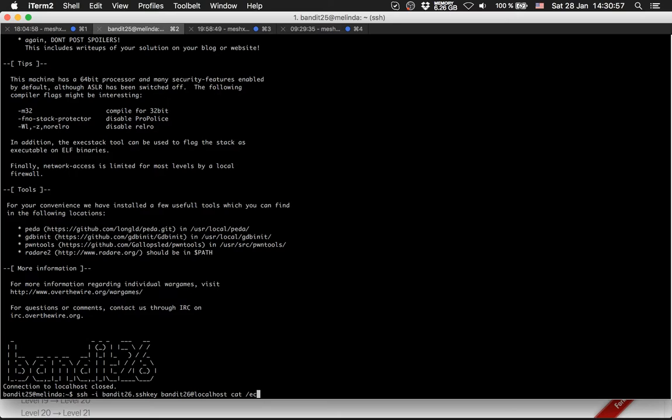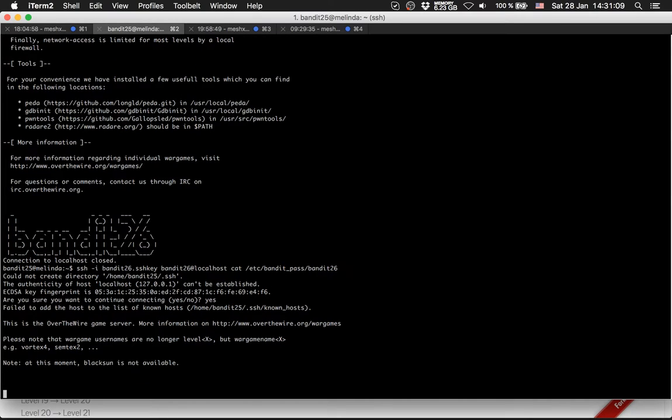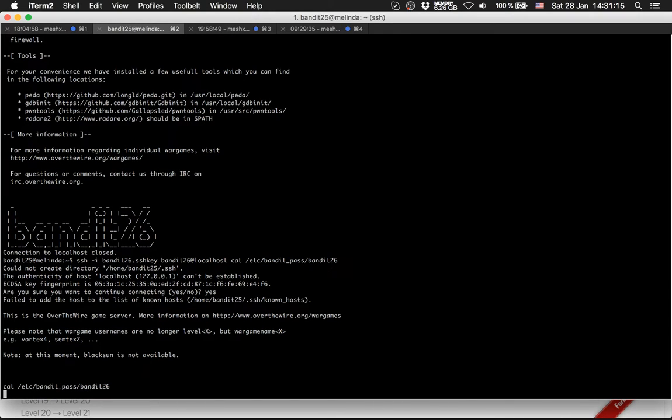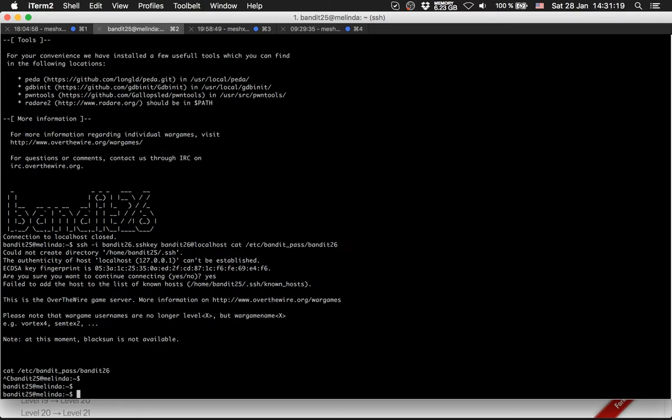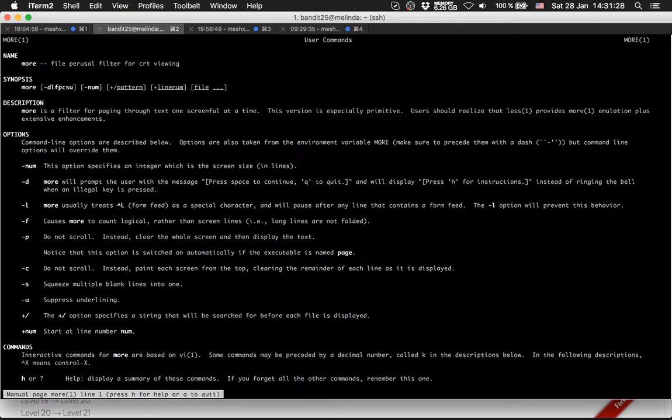Cut for the password. Let's try this again — that's not working. Just more and more. The file is a filter for CRT viewing, a filter for paging through text on screen at a time.